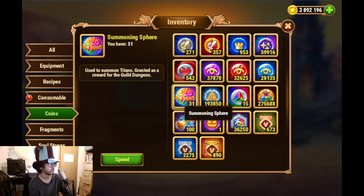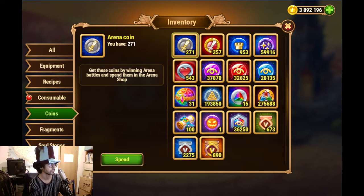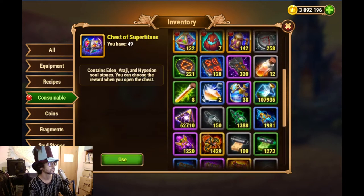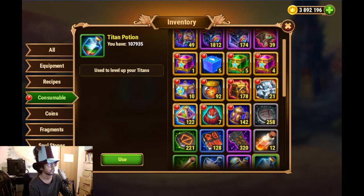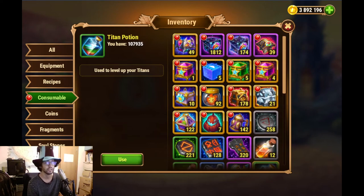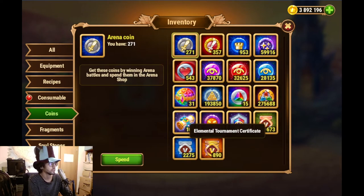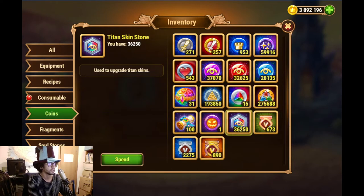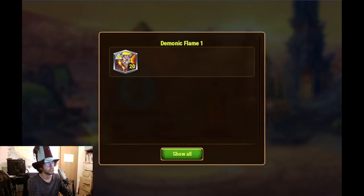We have 31 summoning spheres and I'm a little lost on the tracking here. We now have 107,000 - I had better mental tracking of what I had in the web account. We have 31, 275, 36, and we still have 92 to open; we'll try to make an estimation of what we got.